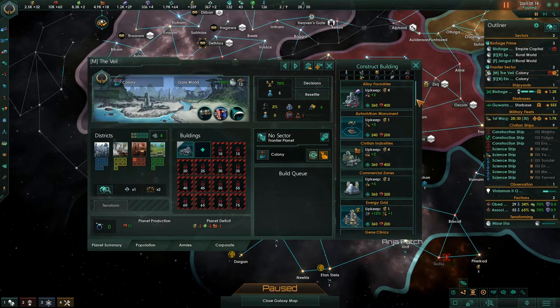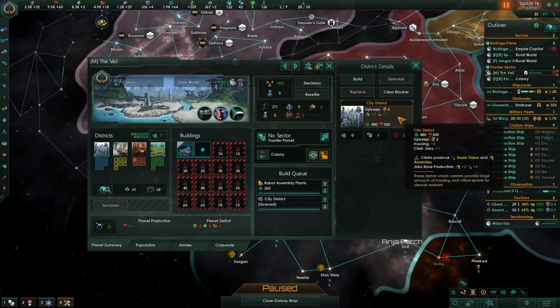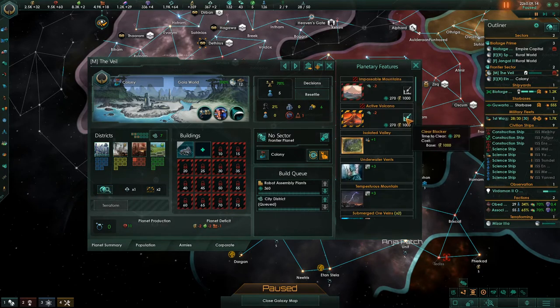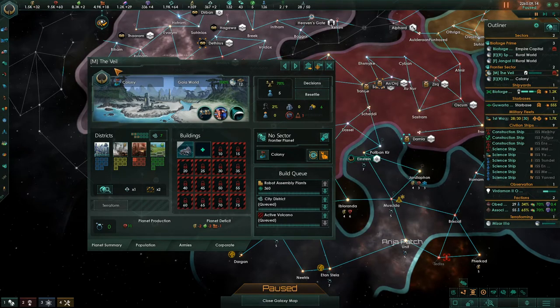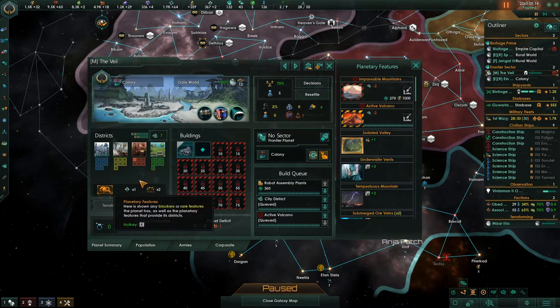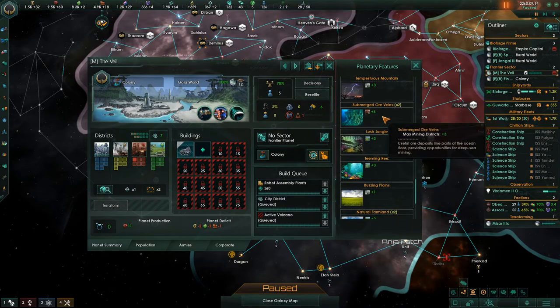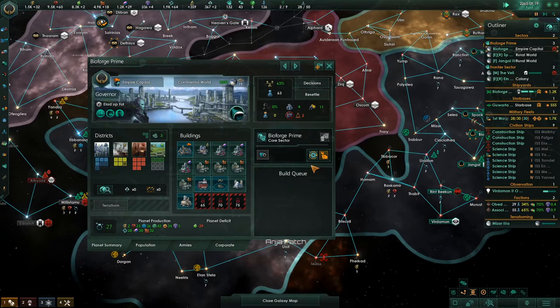Let's get some robots on the Gaia world. It needs more housing, so we're going to spend at least one row here on housing. There's an active volcano we can get rid of for a thousand credits - now we're down to 1.5k. We have an opportunity to free up districts: underwater vents, generator districts, submerged ore veins. I want to get all these minerals because this has been a very mineral-free galaxy.